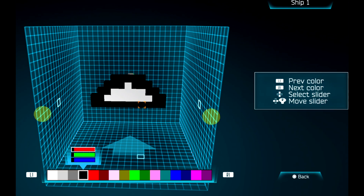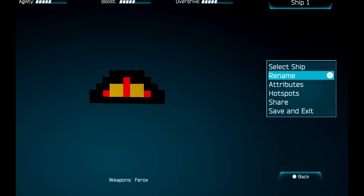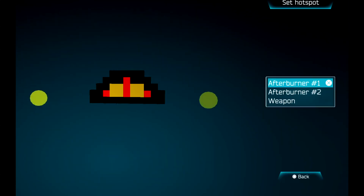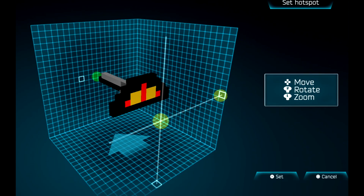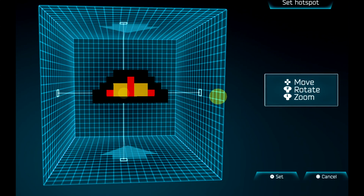Building happens block by block, which is pretty simple. You can choose different colors and also build in a mirror mode so you can make sure everything goes correctly on the other side. You can clear a bunch of blocks at the same time, so it's pretty simplistic and easy to use. There are five slots for these ships, and you can choose the afterburner color. You can also share the ship so other people can browse, download, and play with it.